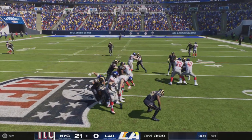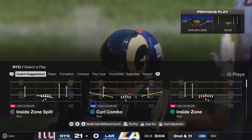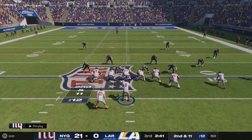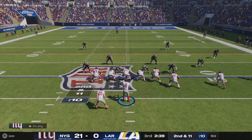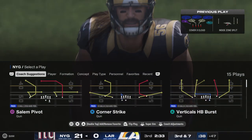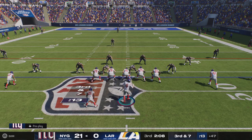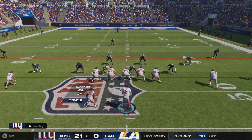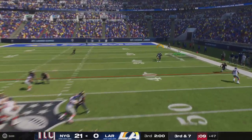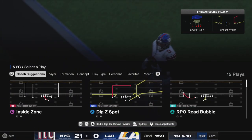One back in the backfield gets the carry and is stopped cold behind the line of scrimmage — loss of a yard, second and 11. They'll keep leaning on the running game, back to the ground, breaking free of one tackle but slowed and taken down. They'll need the 39 here for a first — this is third down. Operating from the gun, Jones — pass to the sideline and pulled in, going out of bounds.